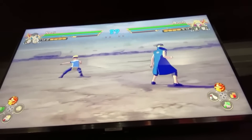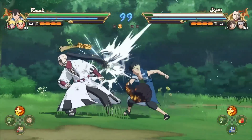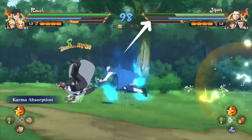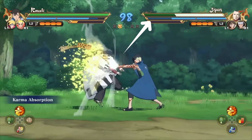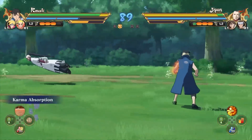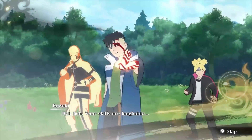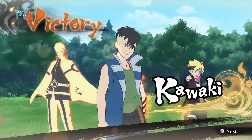Whenever Kawaki uses his karma absorption jutsu, it not only deals damage but also absorbs the opponent's chakra. He can also absorb projectiles and ninjutsus, and after this his karma becomes more visible and he probably gets an attack buff.